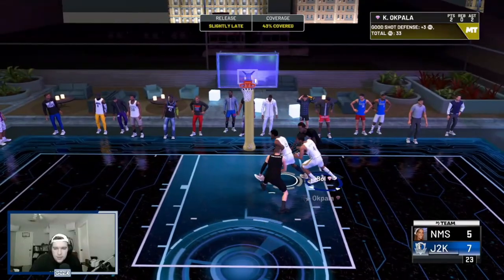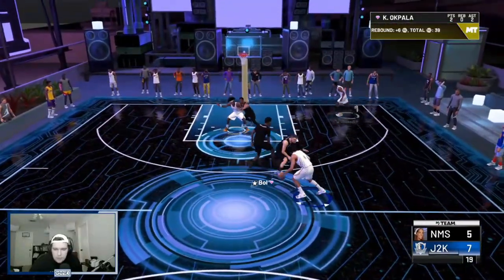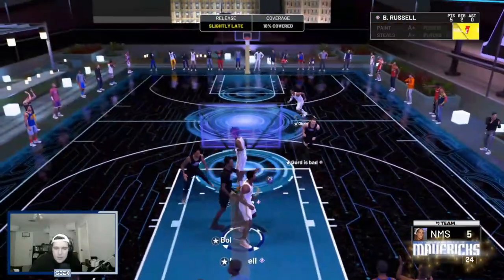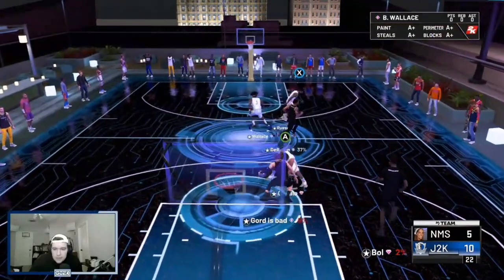He's boxed — that's great defense. KZ with the board. Look how big he is — very helpful in terms of defense and rebounding. He knocks down a white as well. He's been really good in both Unlimited and Triple Threat. I'm very impressed with this card.